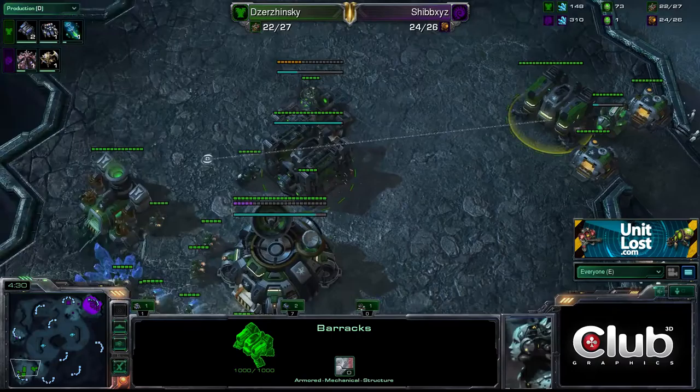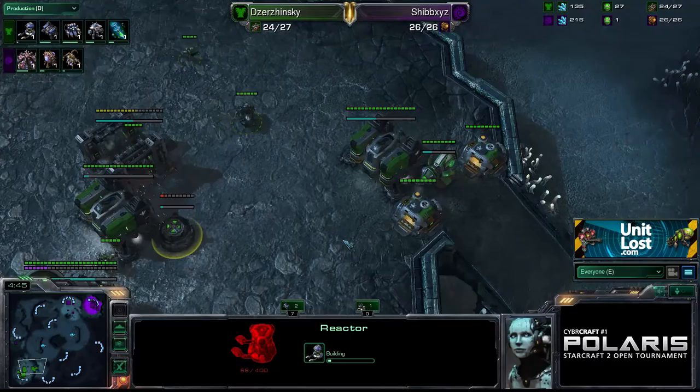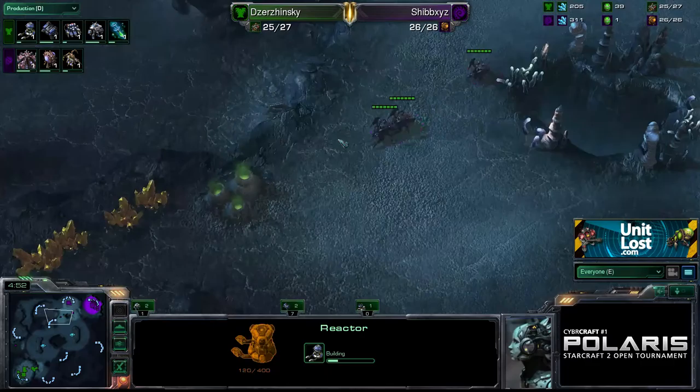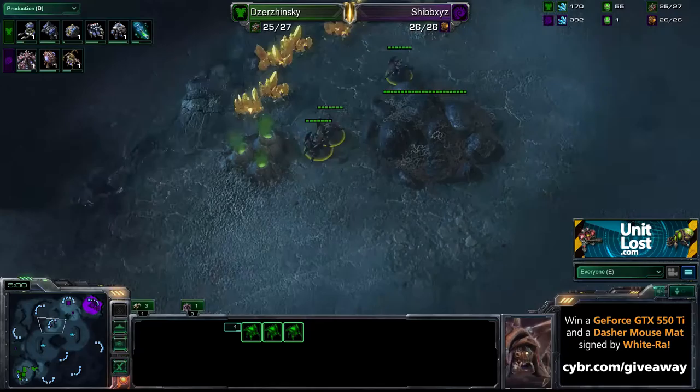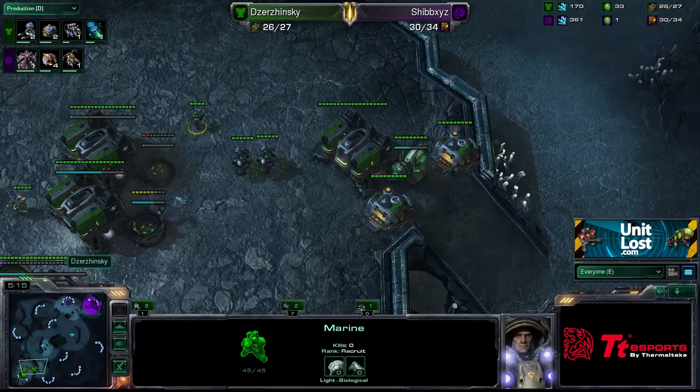Marauders should eat the Roaches for breakfast by the time they get over to the base. We've got three Roaches coming in again — it looks like the same strategy. But there is already a Marauder out. He's got his three barracks down and that is a Reactor going down, so it looks like he's going into Marine Marauder. The Roaches are coming down the field trying to apply some pressure.